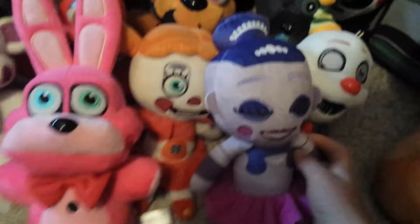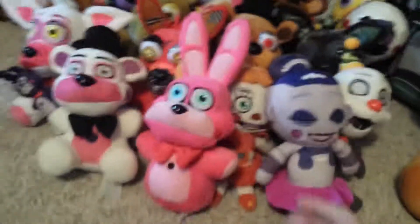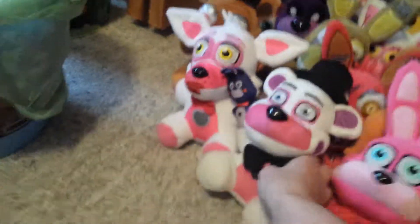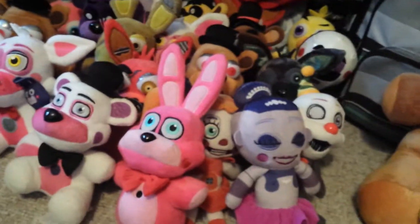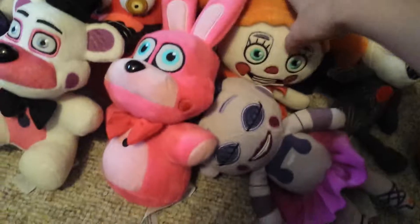Next we got a Ballora plush from Sister Location. Next we got Bonnet — Walmart Exclusive. We got Funtime Freddy, I got from GameStop. I think I got her from Hot Topic. I got Ennard from Hot Topic — here's Ennard right here. Next we got Circus Baby, that was from Hot Topic. I soon need that exotic plushie to complete this set.